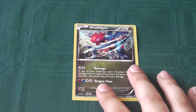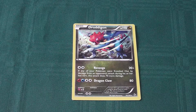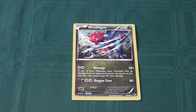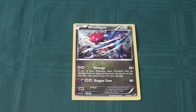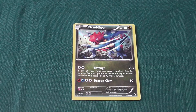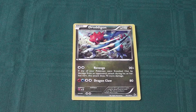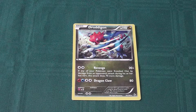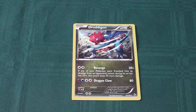Here we have Druddigon, a 110 health dragon type Pokemon with a retreat cost of 2 normal, weak to fairy. Revenge costs 2 normal energy for 20 plus damage — if any of your Pokemon were knocked out by damage from an opponent's attack during their last turn, this attack does 70 more damage. That's quite a hard hitting ability, with potential for 90 damage on 2 basic energy — not too shabby. Dragon Claw requires 1 fire, 1 water, and 2 normal energy for 80 damage. Its reliance on 2 different colours could cause issues unless you're already splashing that way in your deck, though you've probably already got the 2 neutral energy from using Revenge.